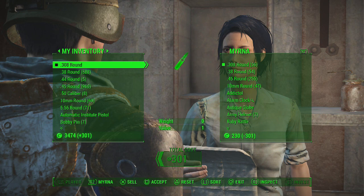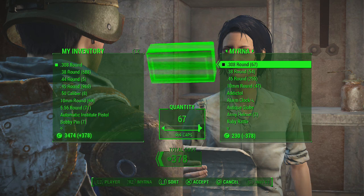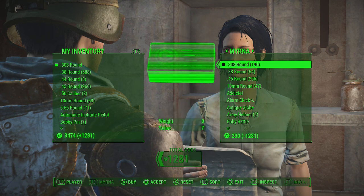After you've done as much as you want caps-wise, you go back over to the vendor. The ammo you just bought from that vendor will sell back — it's pretty much just keep pressing X or A. And as you can see, my cap count is going up.